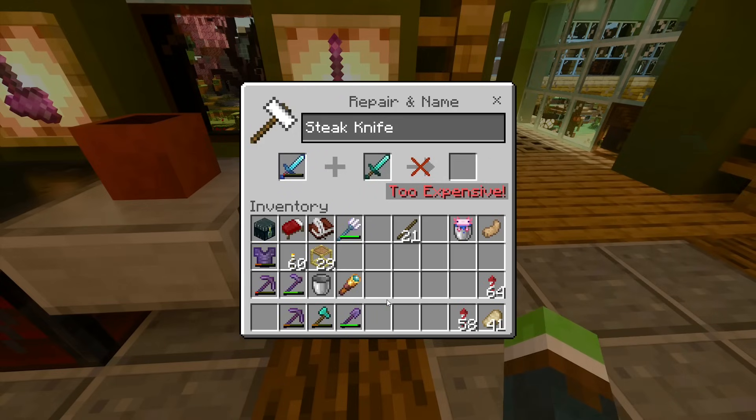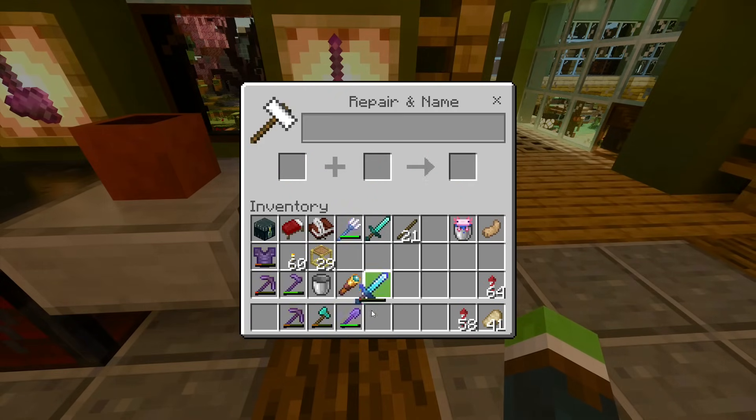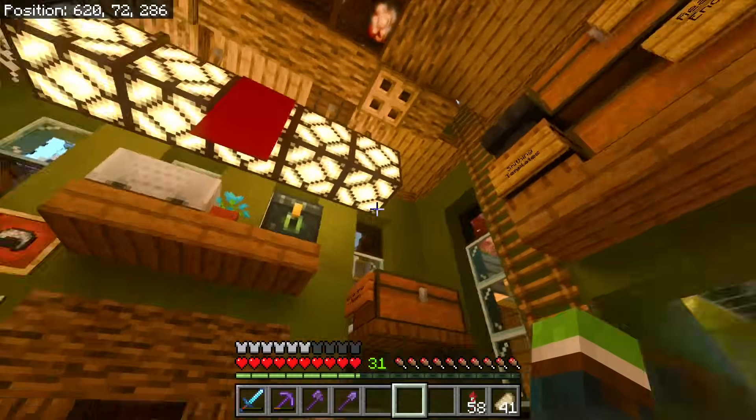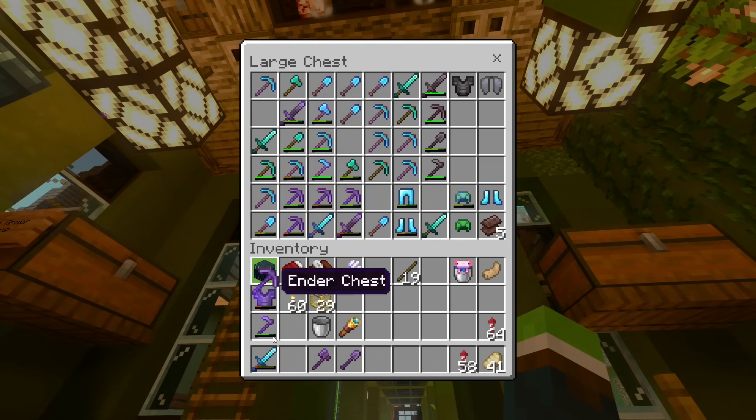Diamond sword — there we go. Too expensive, that is sad. Undying axe, I need you back. Thank you. Devil's toenail, come with me. Thank you. Jackhammer, I don't remember you, but come with me. Thank you.